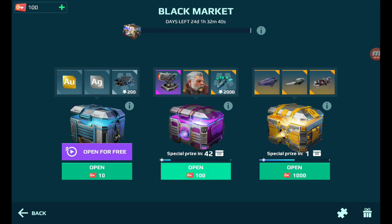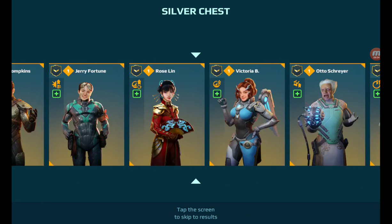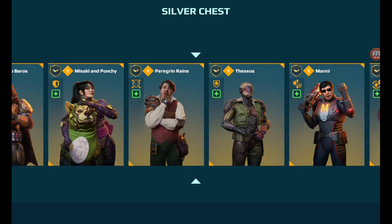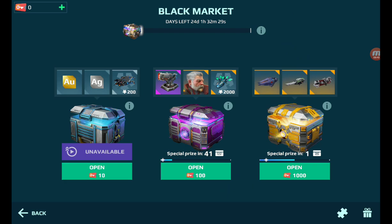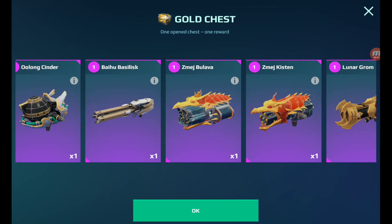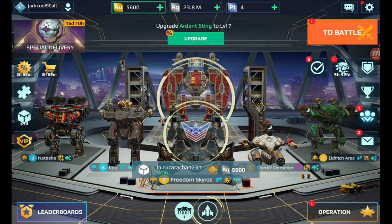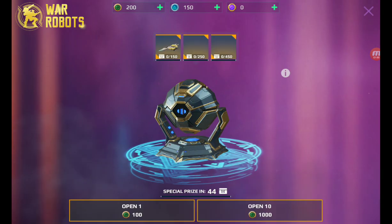I'm just gonna open one of these quickly. God, is it ever slow. It's just pilots in these chests now - currencies - okay, what did they do to these chests? Okay here's where the weapons are. Alright there's a new special delivery, let me just check this out quickly. I get to open like two of these.